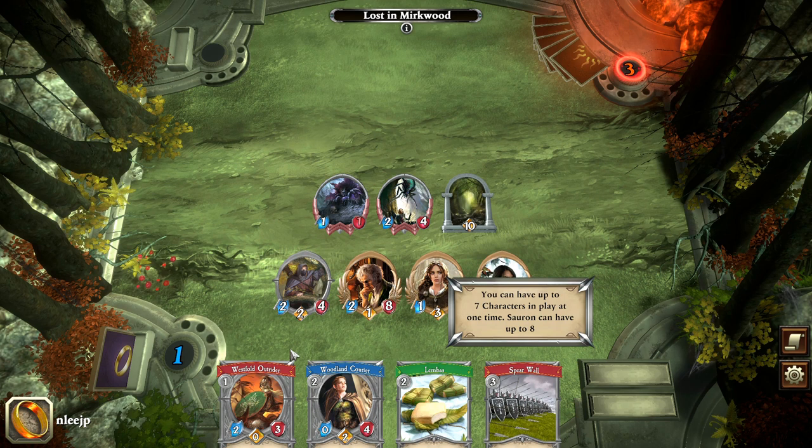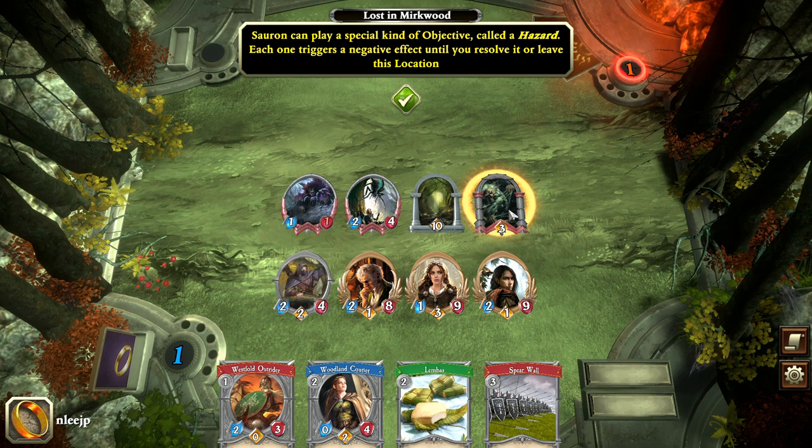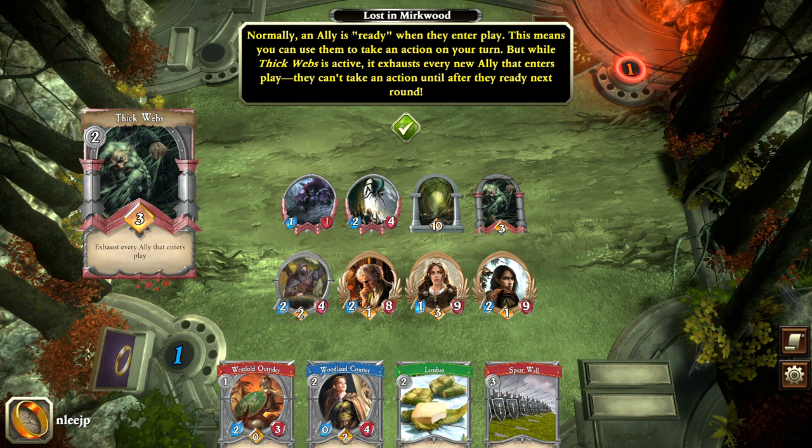Sauron is going to play Thick Webs, spending two resources. This is a special kind of objective called a hazard. A hazard triggers a negative effect until you resolve it or leave the location. Normally when you bring an ally into play they are ready to go — you can take an action right away after they enter play. But while Thick Webs is active, those allies enter exhausted, so they can't take an action until they are readied the next round.